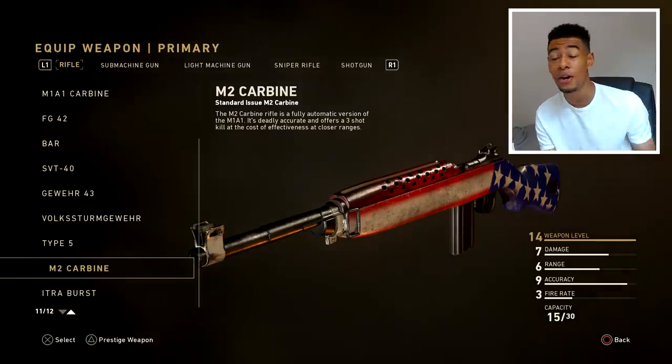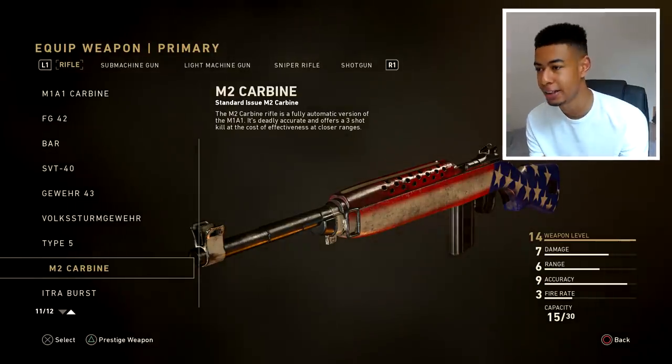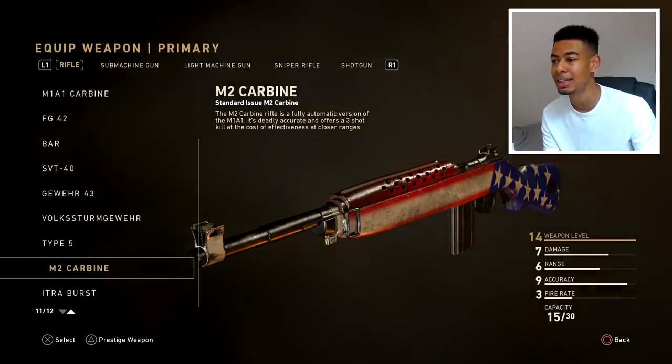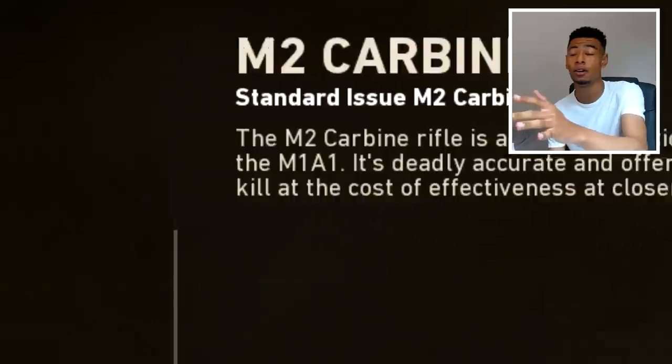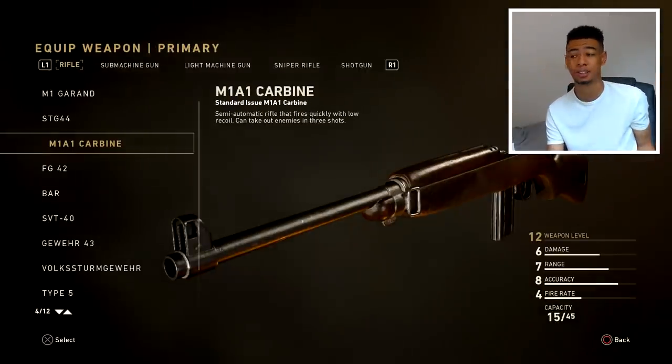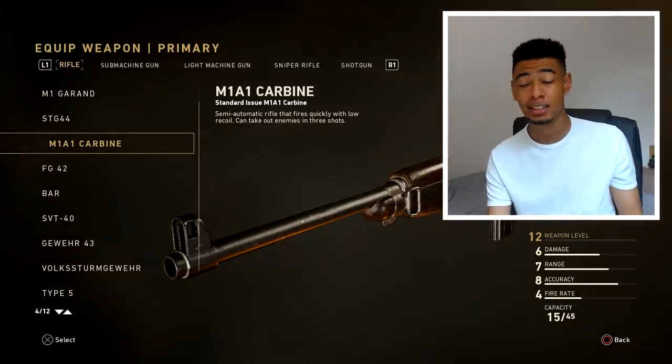I did not know that — I thought it was a totally different weapon, I thought it was still semi-automatic. But it's the fully automatic version of the M1A1 Carbine. So that's how you turn it fully automatic. I want to see if it's still as deadly — it says it's a three-shot kill, and the M1A1 can take out enemies in three shots as well. So if it's just a fully automatic version of that, surely it's godlike, right?